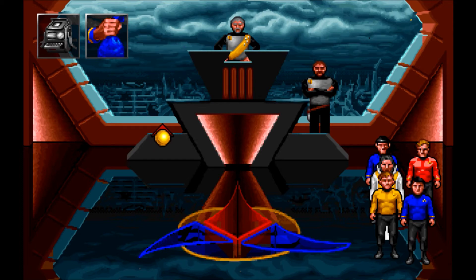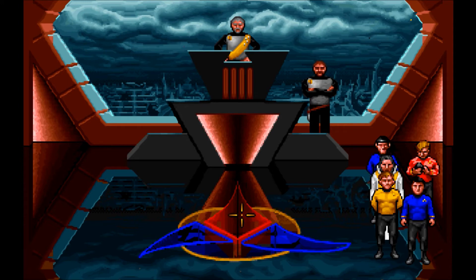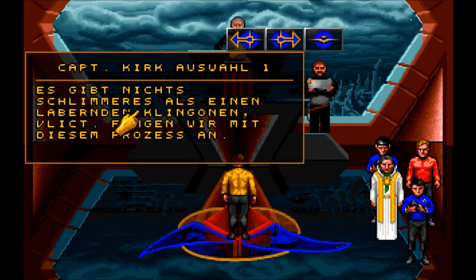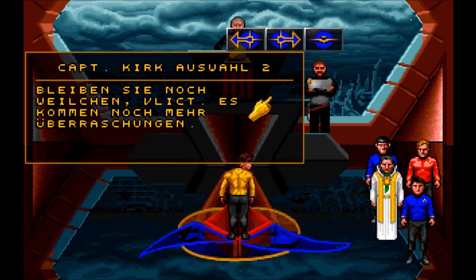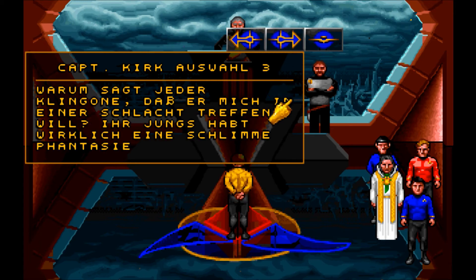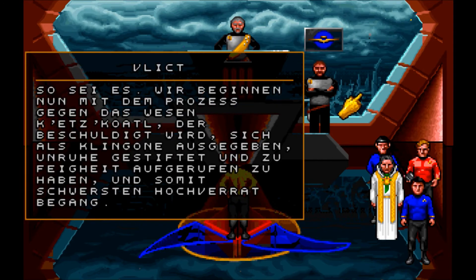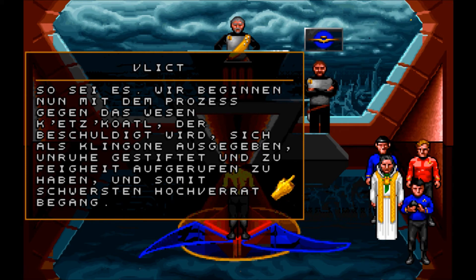Fangen wir mal an. Stehen wir uns endlich gegenüber, Kirk. Ich dachte immer, es wäre eine Schlacht. Es gibt nichts Schlimmeres als einen laberenden Klingonenblick. Fangen wir mit diesem Prozess an. Warum sagt jeder Klingone, dass er mich in einer Schlacht treffen will? Ihr Jungs habt wirklich eine schlimme Fantasie. Wir beginnen nun mit dem Prozess gegen das Wesen Ketzkortel, der beschuldigt wird, sich als Klingone ausgegeben, Unruhe gestiftet und zu Feigheit aufgerufen zu haben und somit schwersten Hochverrat begangen.